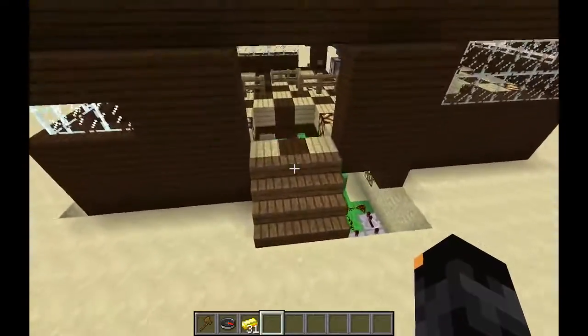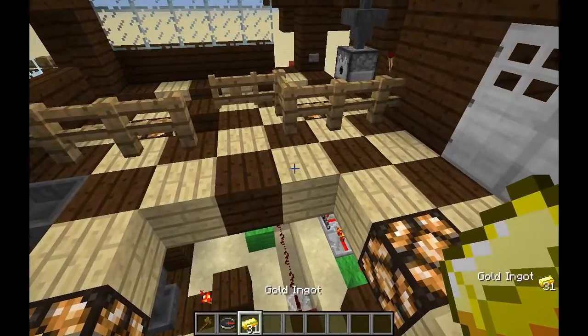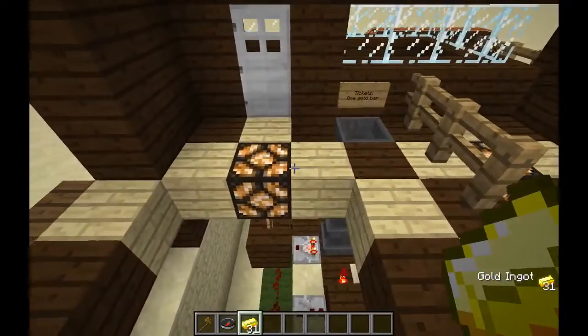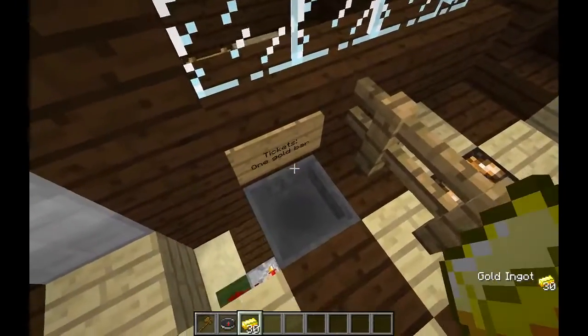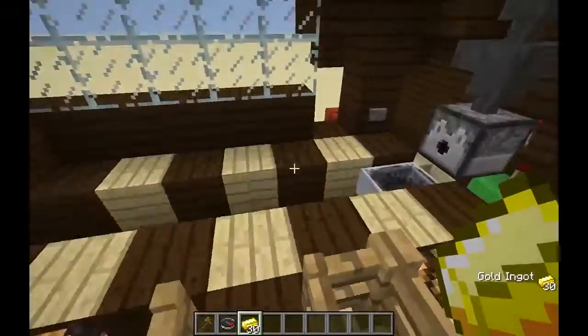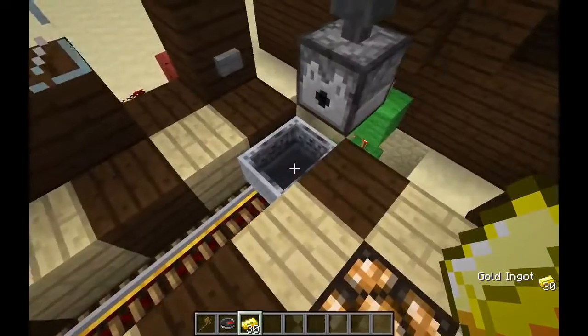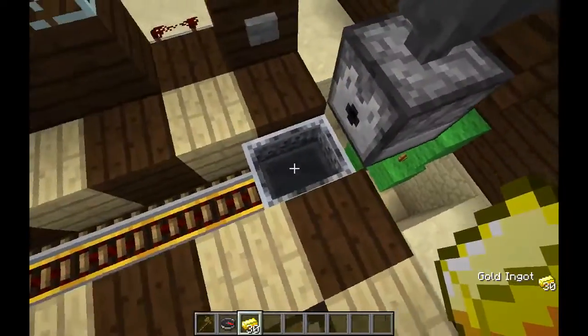Anyway, today is all about the circuitry, which you can see here, and it's pretty simple, to be quite honest. How it works is you drop one gold bar in here, it goes through the payment system, sorts, the gate opens, the dispenser dispenses the cart. You hit the button and the cart goes — which it won't right now because there's no block behind it.